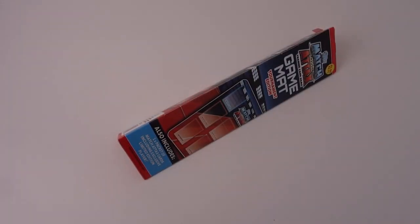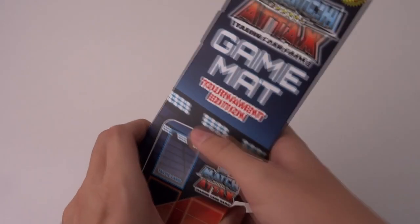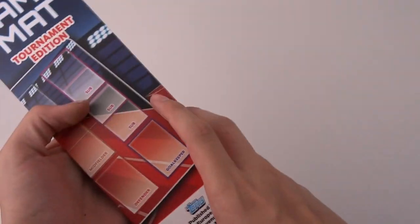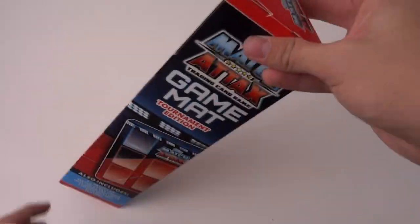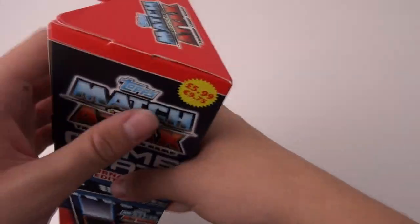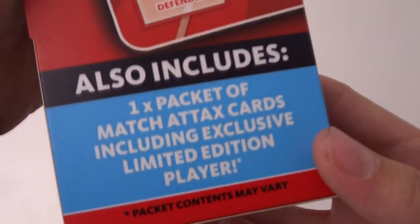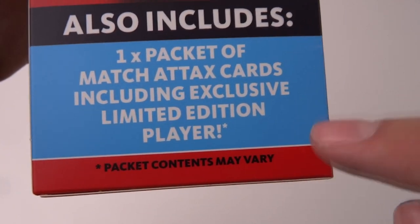Hello everyone and welcome to a Match Attacks 2016-17 game mat opening. This is the Tournament Edition and it's a very brand new design for the new season. Different to last year's green, standard pitch colours design, this is a nice red and bluey design which looks absolutely superb. They're retailing at £5.99 or €9.75 and it also includes one packet of Match Attacks cards, including an exclusive Limited Edition player — packet contents may vary.